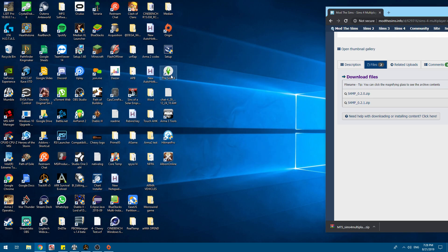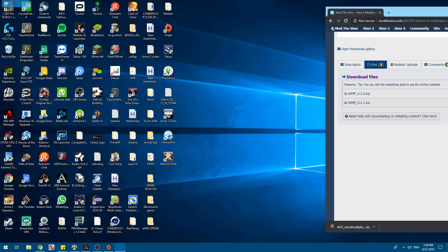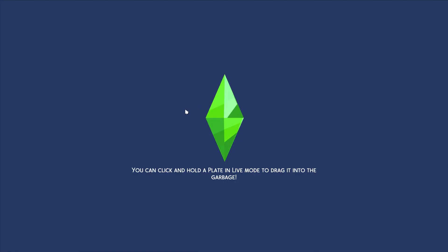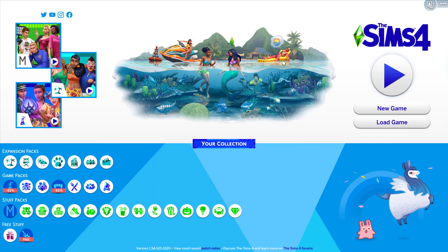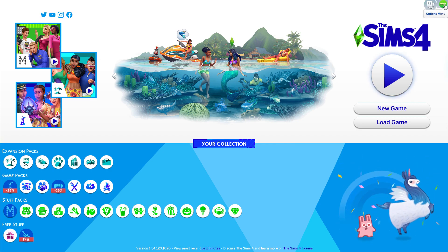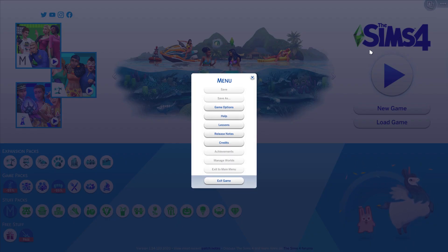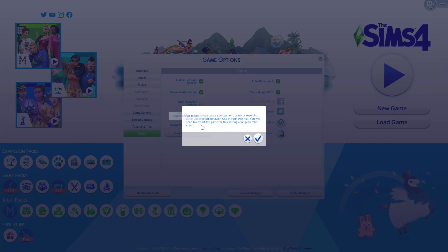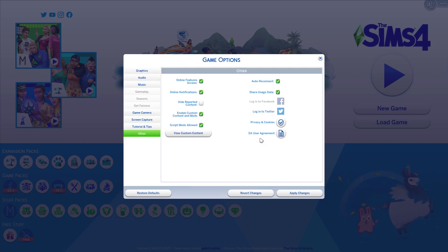Now, we're going to launch Sims 4. Now that we're in the Sims 4, we've got to go up to the Options menu up in the top corner. Go to Game Options, then Other. Script Mods Enabled — it'll say yes. You have to enable Script Mods.